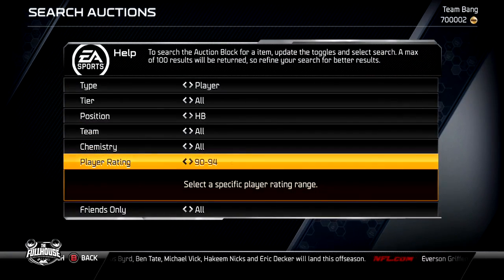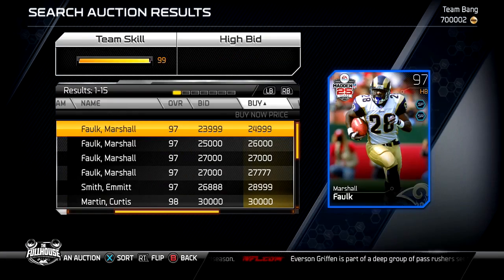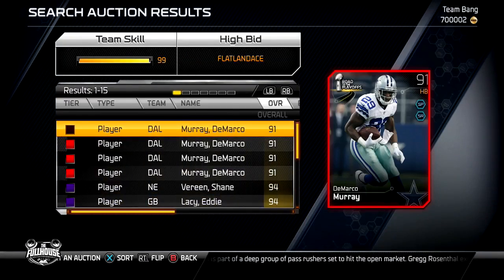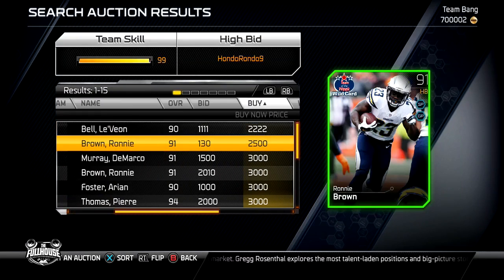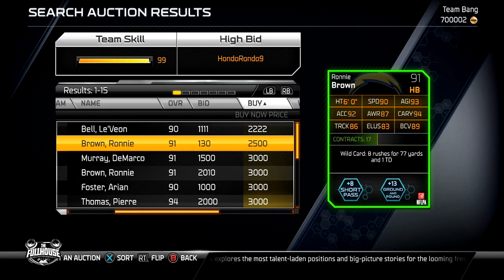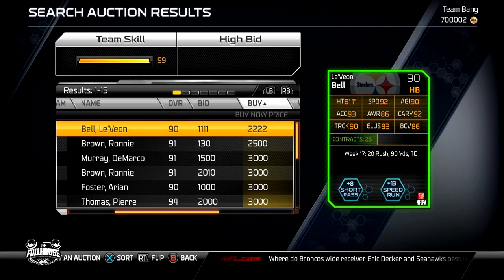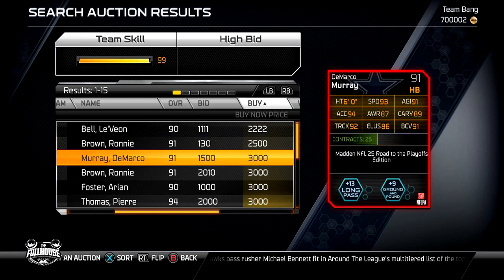Let's move on to running backs — let's go 95 to 90 range. Yeah, 95-90 is probably too high, let's drop it down one tier. Look — you can get Le'Veon Bell, a 90 overall — look at those stats. And Ronnie Brown is here too. I don't understand how y'all say your team is a 70 overall when cards like this are going for nothing. They're basically giving these cards away. If you do solo challenges you can get 2,000 to 5,000 coins.